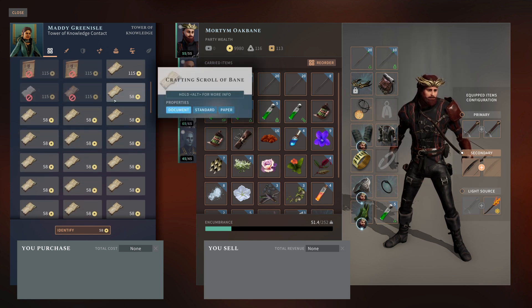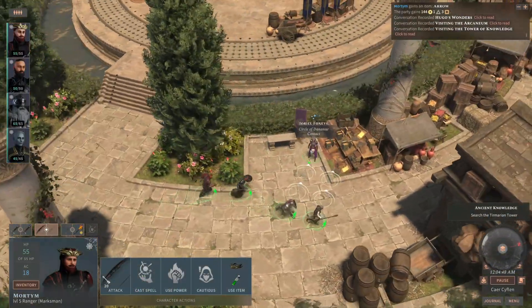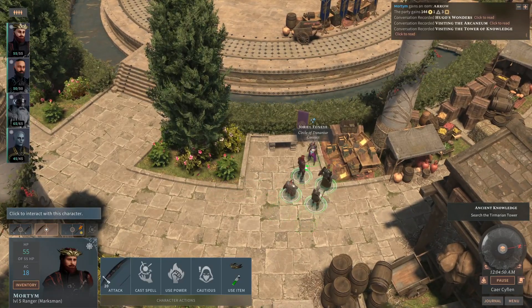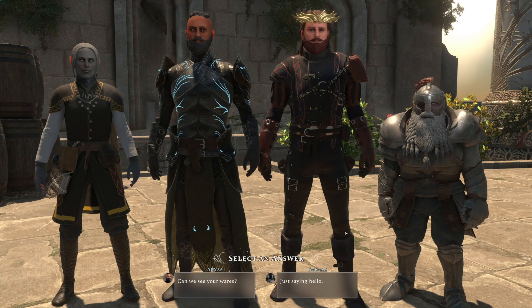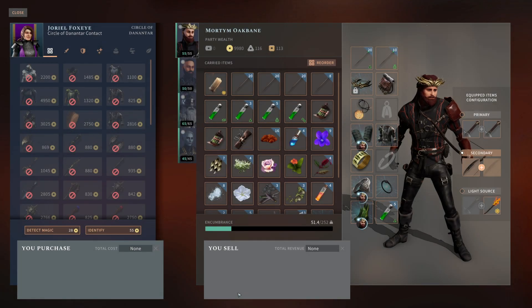Then we have the Circle of Danatar. Their vendor is located in the big circle area of the main hub, right next to the mayor. They sell magic weapons and armor, as well as ready-to-go scrolls. The Circle of Danatar is definitely one to keep an eye on because they sell magic weapons and armor, which — unless you want to enchant stuff yourself — is one of the most reliable ways to get good items in the game.